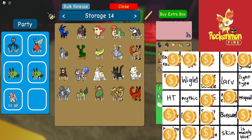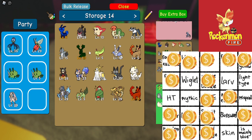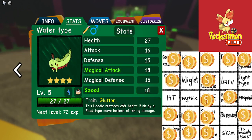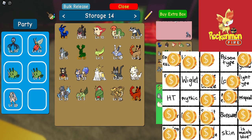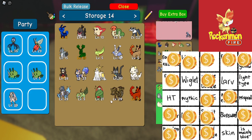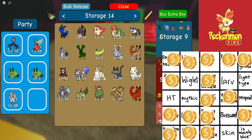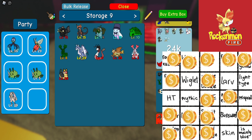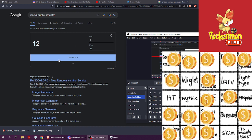Alright, we have reached our second bingo! Water type, poison type, and mainly yellow — that's a bingo! Which means we get to save someone from the giveaway. Alright, let's see who we saved today.